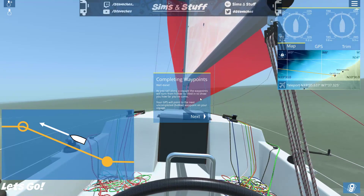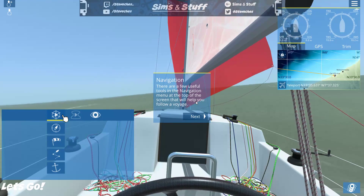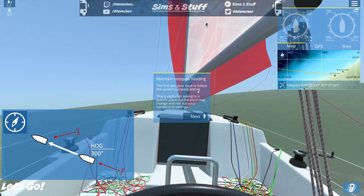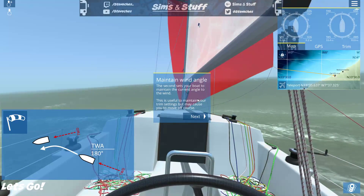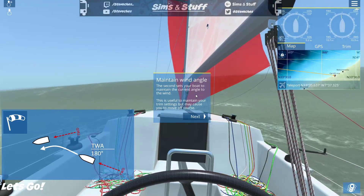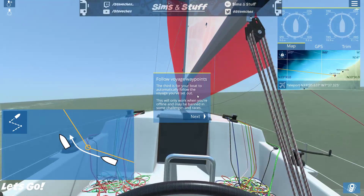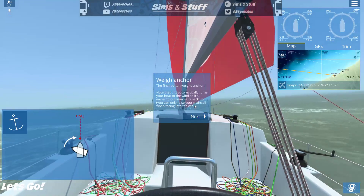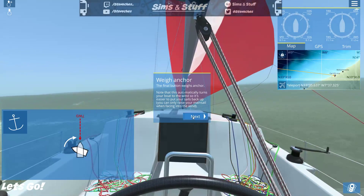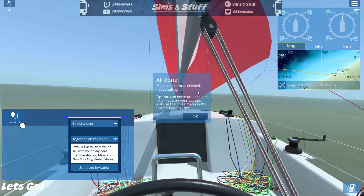Your GPS will point to the next uncompleted hollow waypoint on your voyage. There are useful tools in the navigation menu at the top: first, set your boat to follow the current compass heading; second, set your boat to maintain the current angle to the wind — useful for maintaining trim but may cause you to move off course; third, set the boat to automatically follow the voyage — only works offline and may be banned in challenges and races. The final button weighs anchor, which automatically turns the boat into the wind so it's easier to put your sails back up.